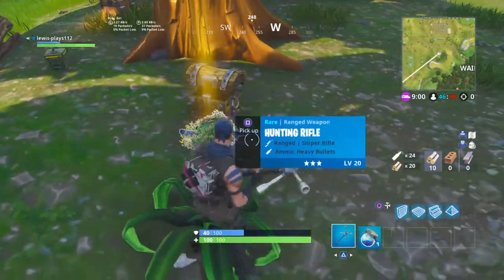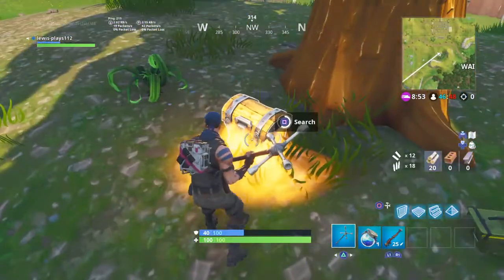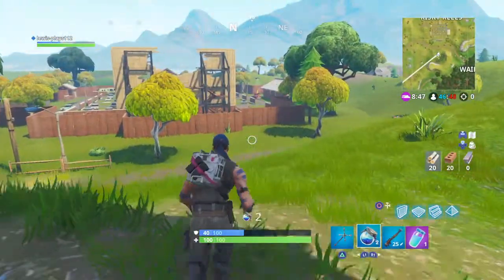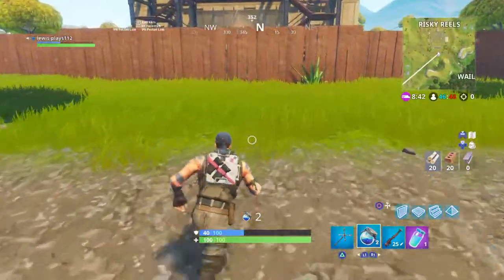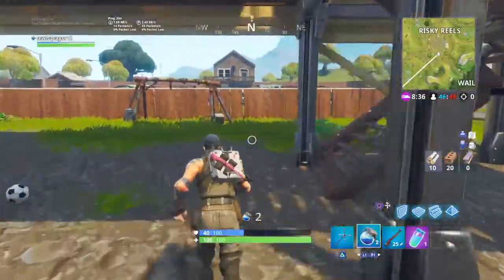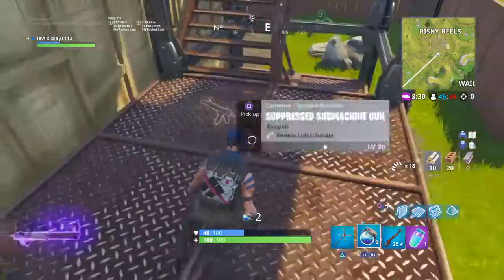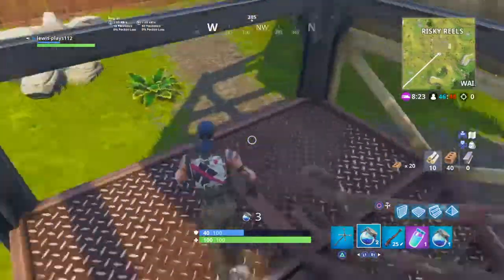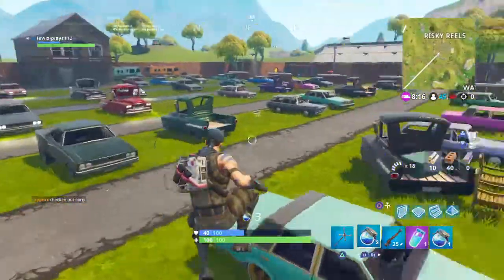I'm on the hunt for the new Combat SMG. It just destroys enemies - I'm not even lying, it just melts them. The fire rate isn't as good as the suppressed SMG, but the Combat SMG does more damage. It's not got as good a fire rate as the sub machine gun, but it deals more damage and it is amazing.